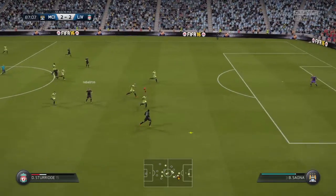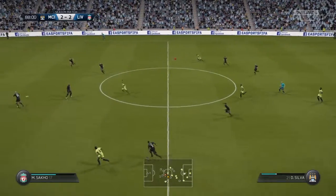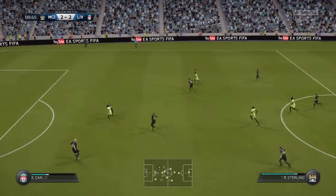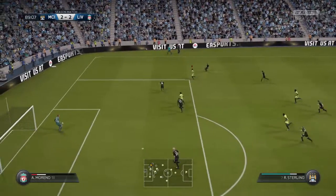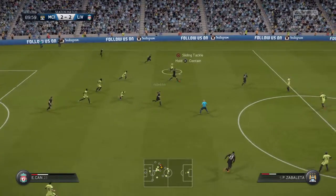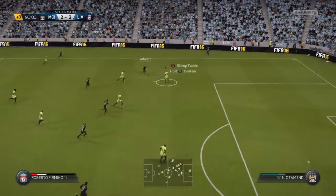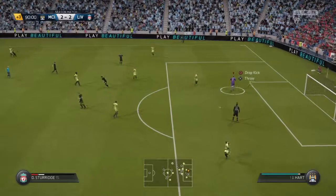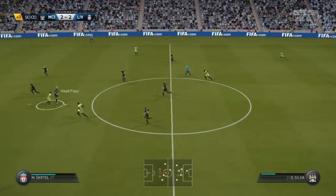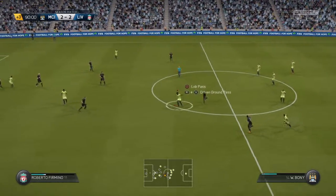Roberto Firmino. Now they've won the ball back in the middle of the park by intercepting that pass. Chance for the cross. And the goalkeeper has done well to stop that one. He's read that well in midfield to get them on the ball.